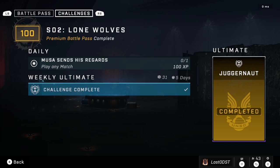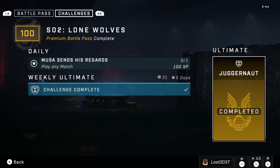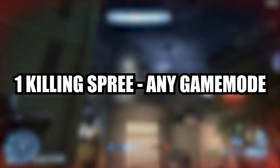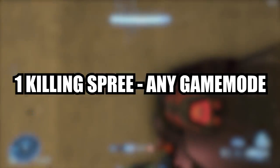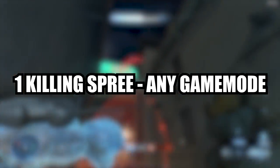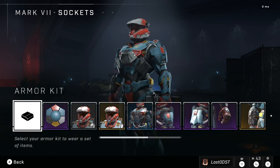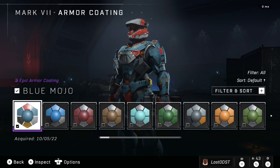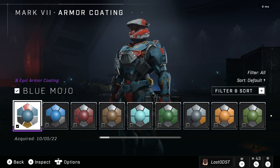The ultimate reward is called Juggernaut. I have already completed it. In order to complete this ultimate challenge you have to get one killing spree — doesn't matter which mode, as long as you can get a killing spree that's all that matters. Once you get that killing spree you should be able to unlock the blue mojo armor coating, or blue mahomies, whatever you want to call it.